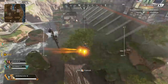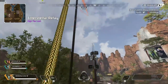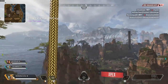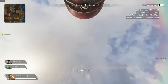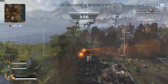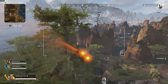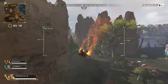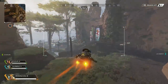Now I'm not sure if this is a glitch or if this is intentional, but it's really easy. The first thing obviously we're going to need to do is find a balloon. Once you find a balloon and you go up it, you're going to want to make sure you're looking in the direction you want to go. Once you're looking in that direction, simply look up at the balloon and right as you leave the balloon,